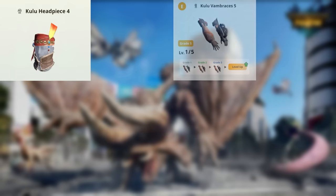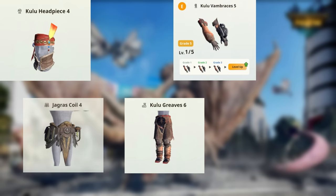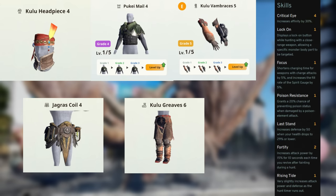In early game, use Kulu Helm, Gloves, and Boots, Great Jagras Waist, and Pukei-Pukei Chest. This gives you Lock On, Focus 1, and Crit Eye 4.